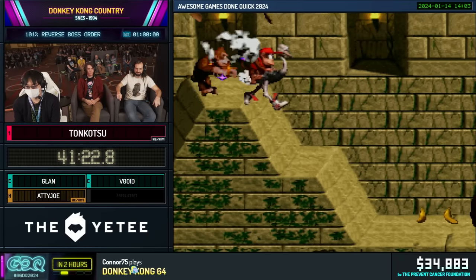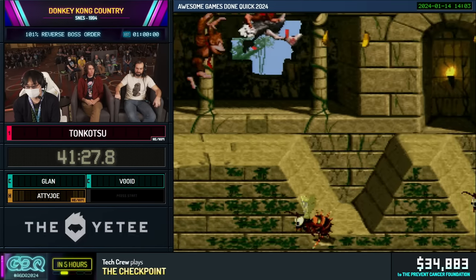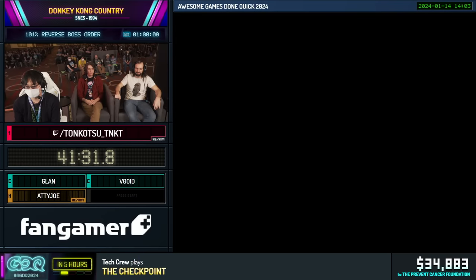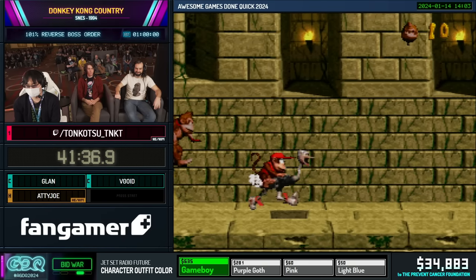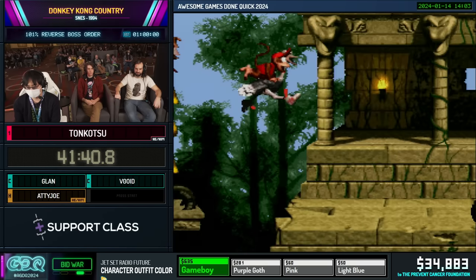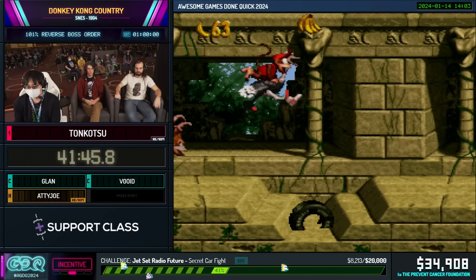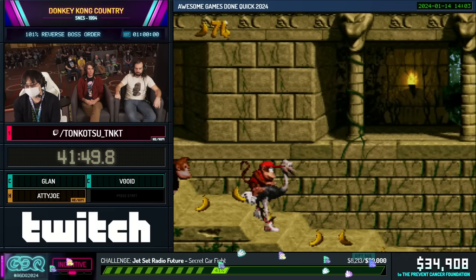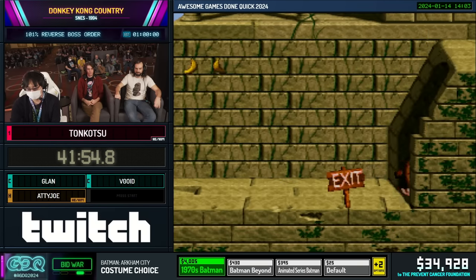We get a $25 donation from an Onyx mouse that says: DK must recover his losses, and we must donate to good causes. It would be really cool to take down King K. Rool by reversing the order of bosses. We've also got a $100 donation from Nerator that says: Donkey Kong Country brings back so many memories. But weren't the levels in another order? My mind must be deceiving me.